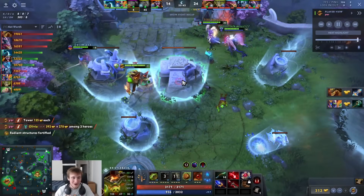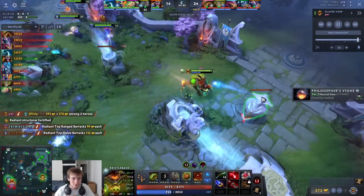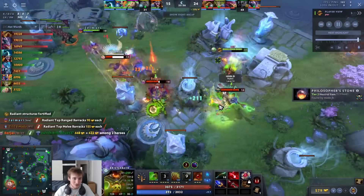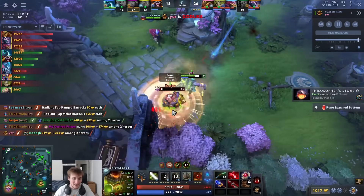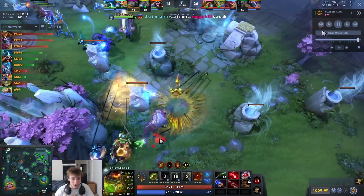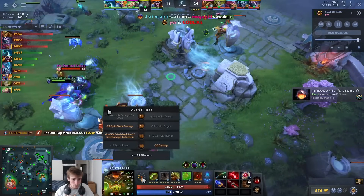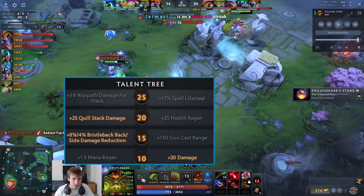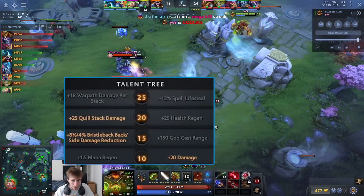Thank you guys so much for watching. I'm very passionate about this hero right now — this build is not only good, it's fun. It scales incredibly well at level 20 because of two things: the more health you have the more quills you stack up, and the 25-quill-stack damage talent at level 20 works with Bristleback passive, your W, and the hairball shard.